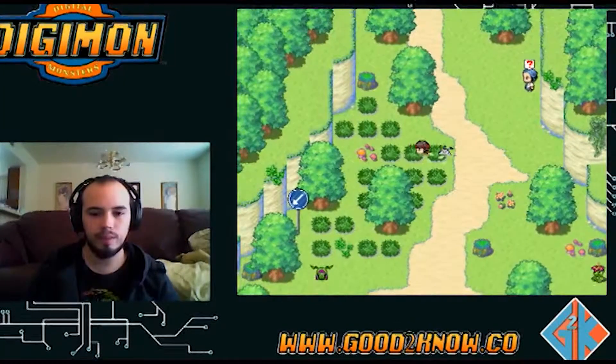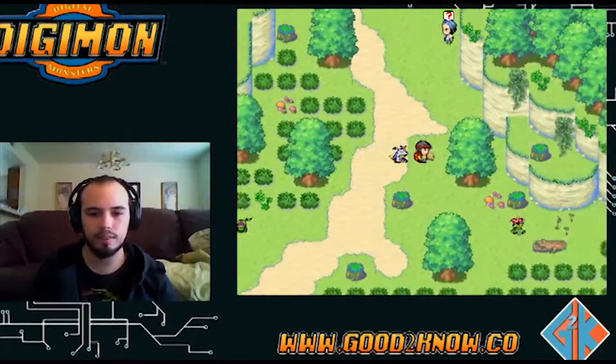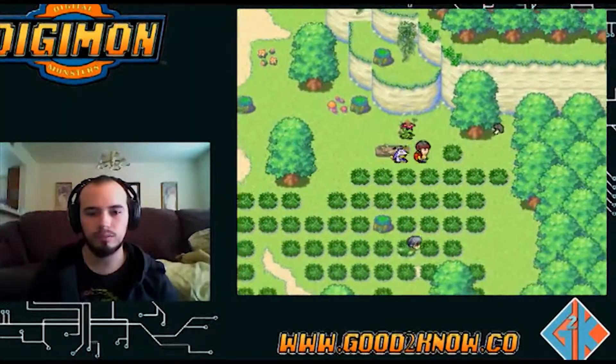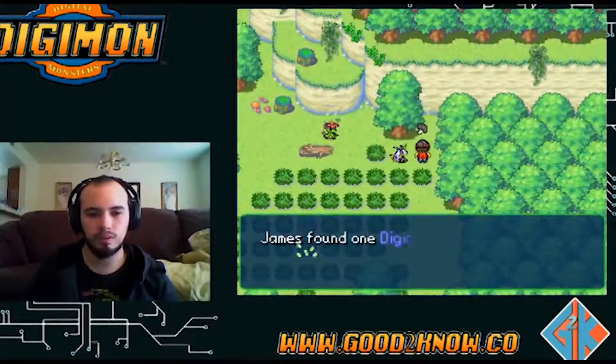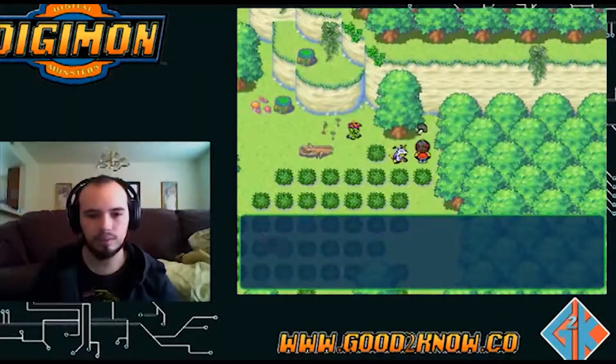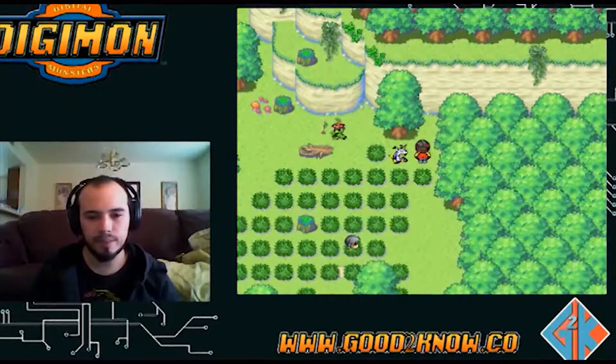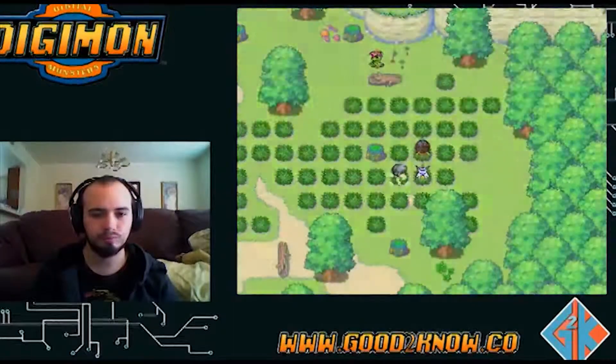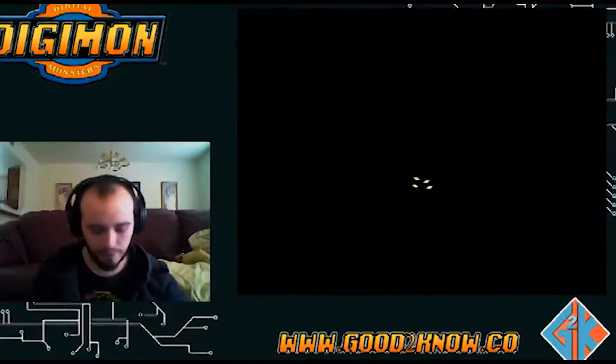Let's see what we got here. I think there's another Digi Mushroom over here - there we are. That's basically like a berry, it gives you like 10 HP. Let's see what else we got here.